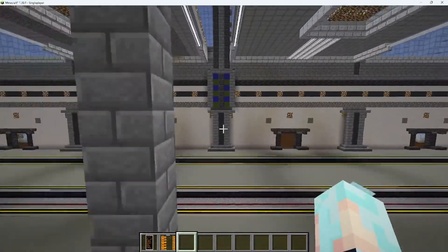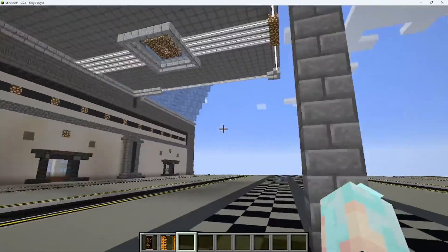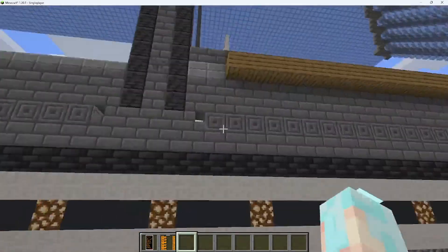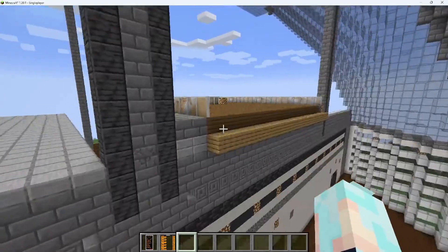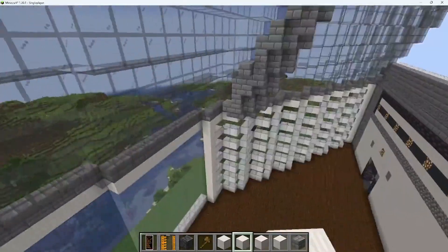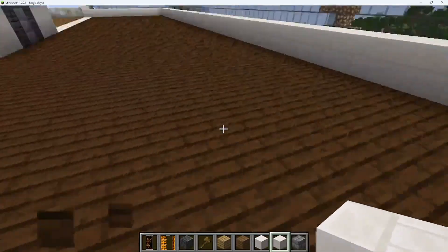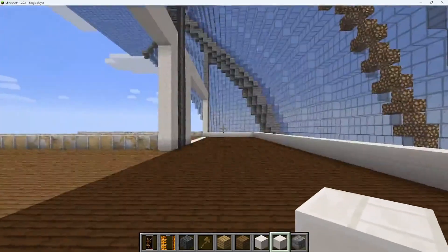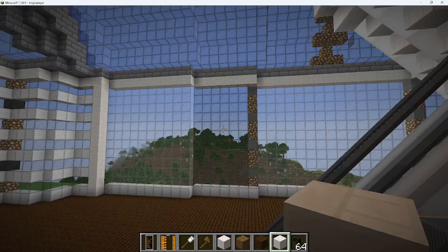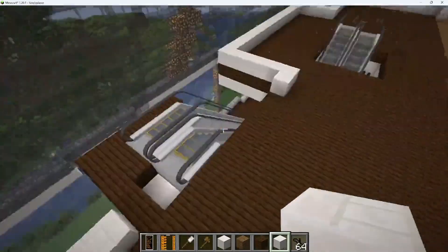Now I need to finish over here and copy-paste this side. I made this kind of balcony, so now I need to put escalators down. I added these escalators so it's easier to get up and down.